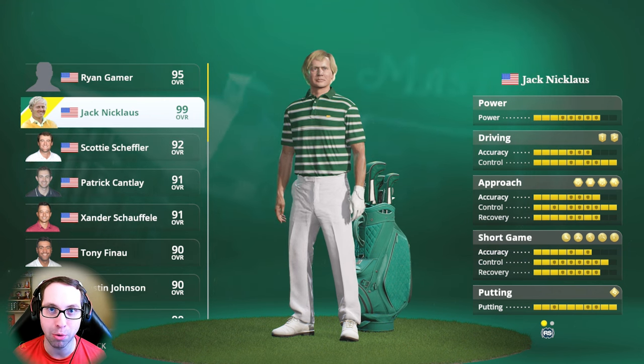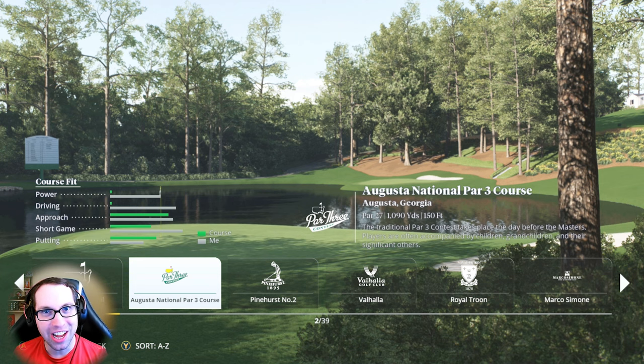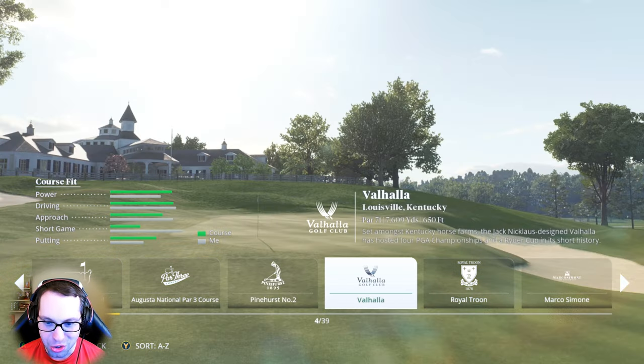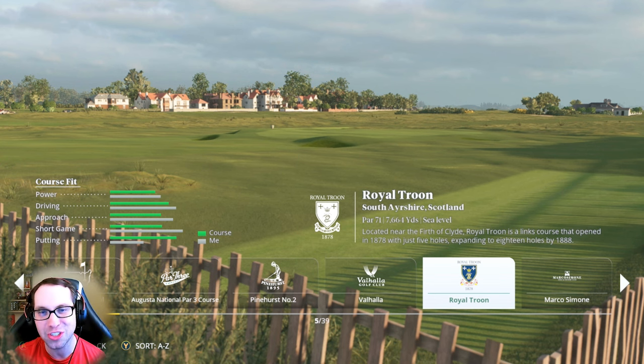Moving on to the four courses added to the game: you have the Augusta National Par 3 course finally available to play, and you can now play all the courses hosting a major tournament in 2024. You have Pinehurst Number Two, the host of the US Open this year; Valhalla Golf Club in Louisville, Kentucky, hosting the PGA Championship; and Royal Troon, the host of The Open Championship. Honestly, I feel like this is the biggest update they've done for the game.